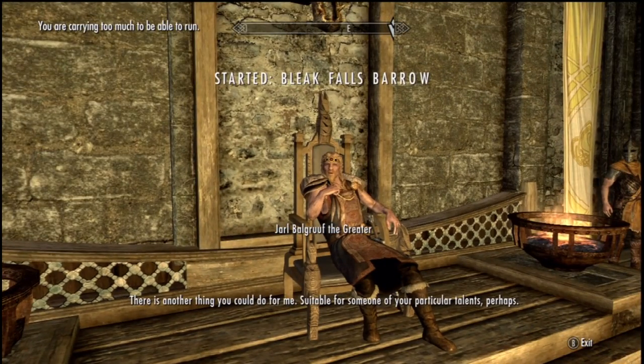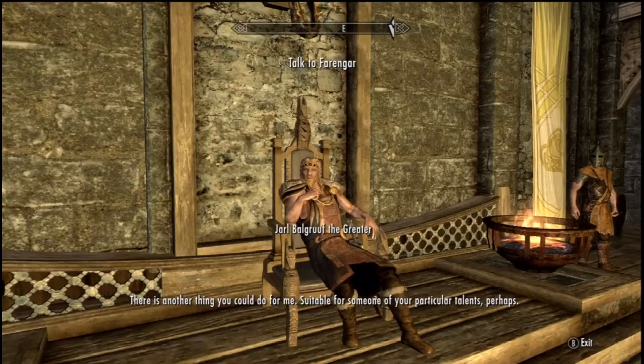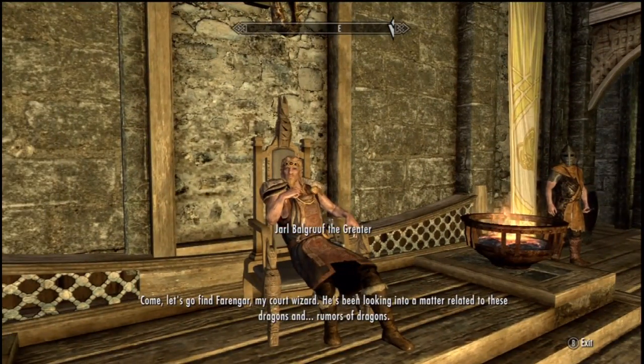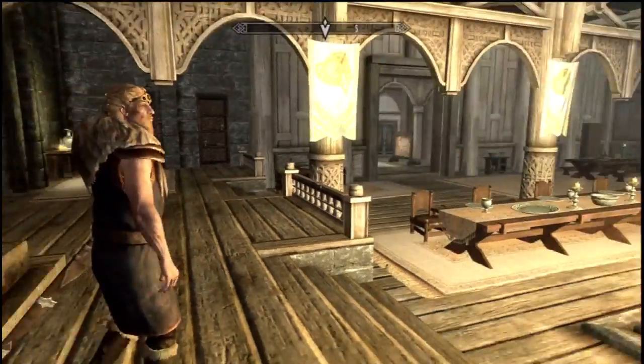There is another thing you could do for me, suitable for someone of your particular talents, perhaps. Come, let's go find Farangar, my court wizard. He's been looking into a matter related to these dragons and rumors of dragons. You might want to sit up a little bit — you're going to ruin your posture like that.